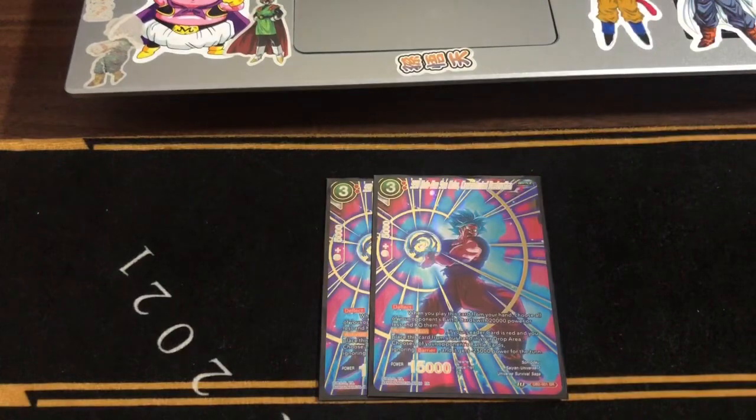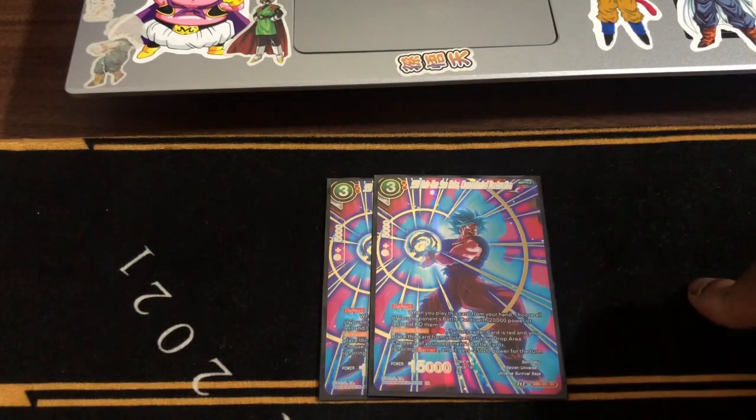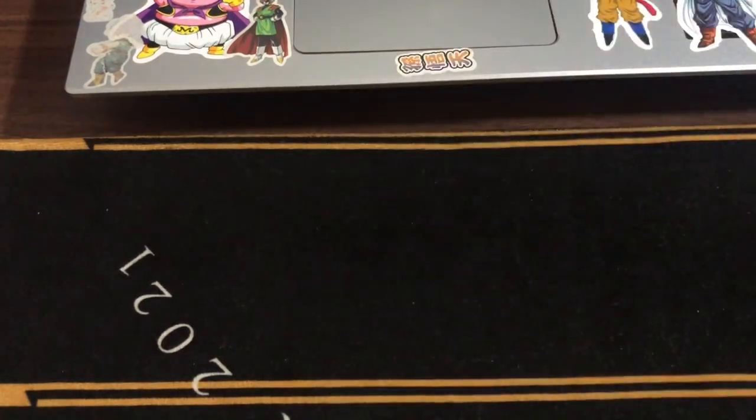Next, we have two Coyote Kins. I made this deck particularly for the next set because of Garlic — I think Garlic Jr. is going to be a threat. So you wipe the board by 20K, tap 2 Ignore Barrier, and then you can make something by 25K.